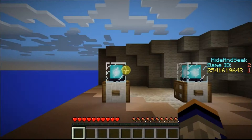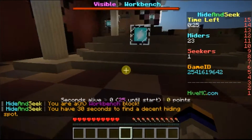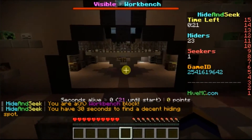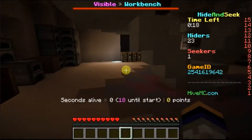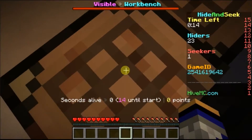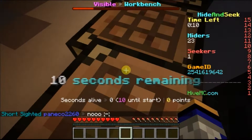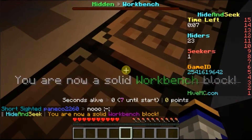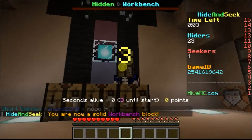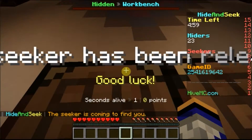We're on the game now. In hide and seek, basically you're a block and you have to hide as a block. I found a crafting table to place. The seekers have to find you - see, this is me as a crafting table. I look ridiculous right now, but the seekers can't see me here.